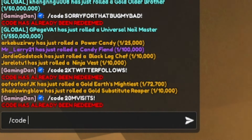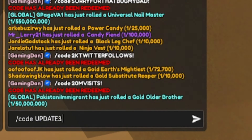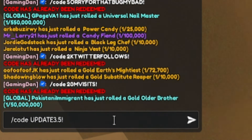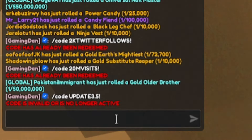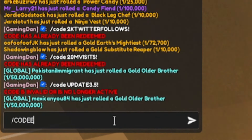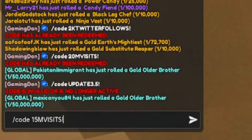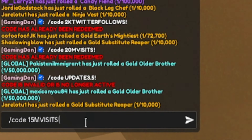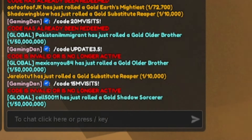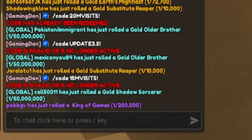Remember to watch all the way to the end so you don't miss the newest codes and the giveaway where you can win whatever you want from the shop. Next, try: slash code update3.5! — but that one doesn't seem to be working anymore. Then try: slash code 15mvisits — that one doesn't appear to be working either. Looks like we've hit a few invalid codes here.